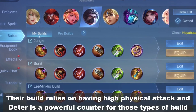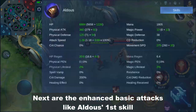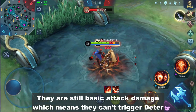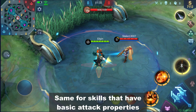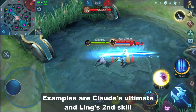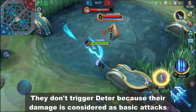Their build relies on having high physical attack and Deter is a powerful counter for those types of builds. Next are enhanced basic attacks like Aldous's first skill — they are still basic attack damage, which means they can't trigger Deter. Same goes for skills that have basic attack properties, such as Chou's ultimate and Ling's second skill; their damage is considered as basic attacks and won't trigger Deter.